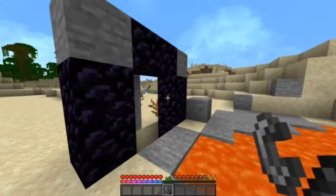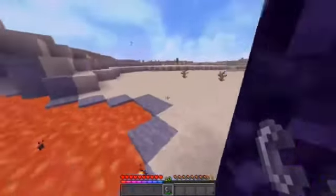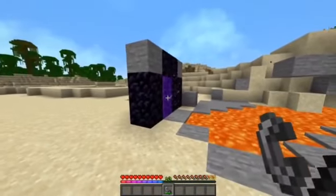I was playing in the new snapshot and I found this really weird bug. So normally when you're speedrunning, you make your portal and you go to the nether like normal.